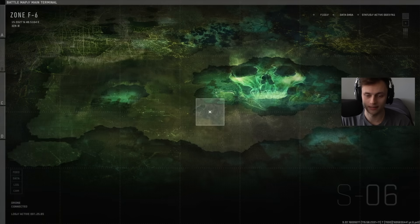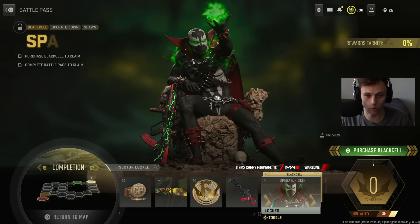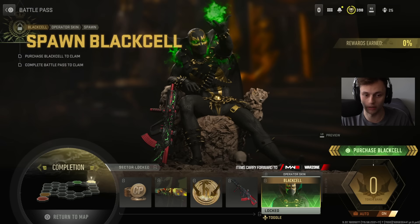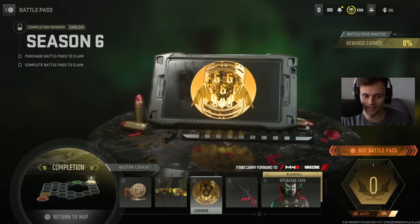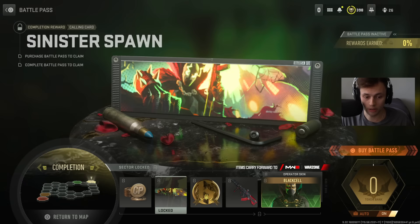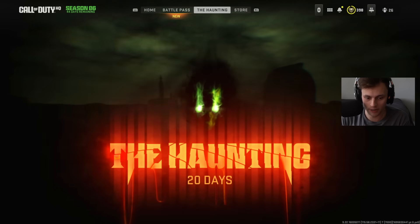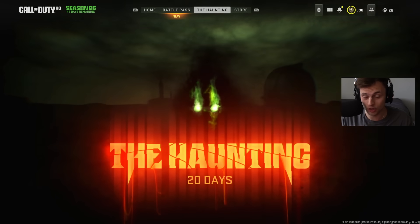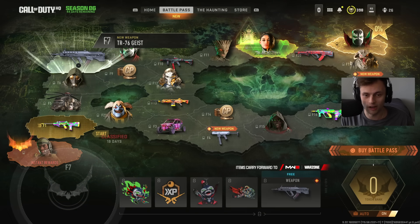Finally, the Tier 100 Spawn skin — really, really cool — and the Black Cell Tier 100 skin as well. Solid stuff. There's also the TR76 Geist blueprint which looks fire, a Season 6 emblem, a calling card, and cop points. That's the full Season 6 Battle Pass and Black Cell sector. This is probably the best Battle Pass we've seen so far and also teases the Haunting event. Let me know your opinions below and subscribe for more COD update videos.